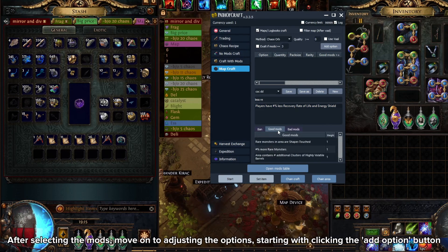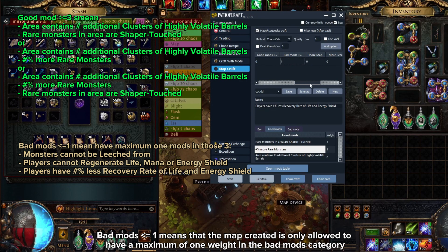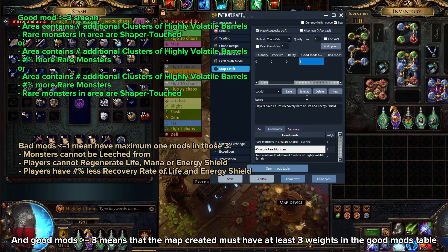After selecting the mods, move on to adjusting the options, starting with clicking the 'add option' button. 'Bad mods less than or equals 1' means that the map created is only allowed to have a maximum of 1 weight in the bad mods category. And 'good mods greater than or equals 3' means that the map created must have at least 3 weights in the good mods table.